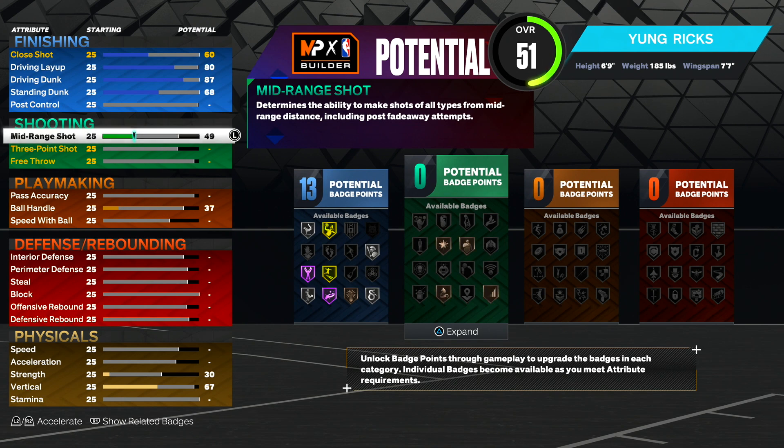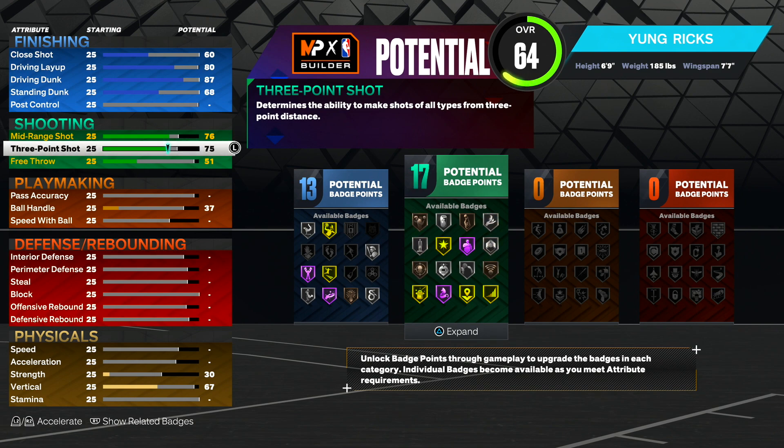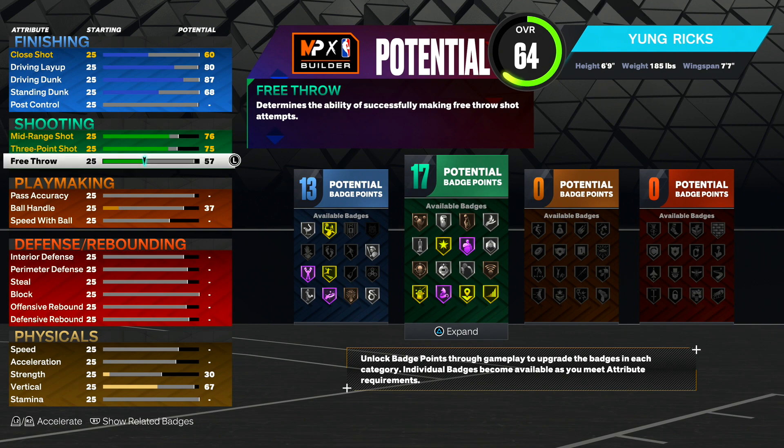Next, go into shooting. Your mid-range, you guys want to make it a 76. With a 76 mid-range you guys will be able to green. Your three pointer, you guys want to make it a 75. I know what you guys are thinking — no way I'm shooting with a 75 three pointer. Yes, you can. 75 is what you need to green consistently. You'll also get green machine, volume shooter on gold, and limitless range. And if you guys have rebirth, you guys have shooting badges off the rip. In free throw, we want to make it a 57 — this is just to make the build a 99 at the end.